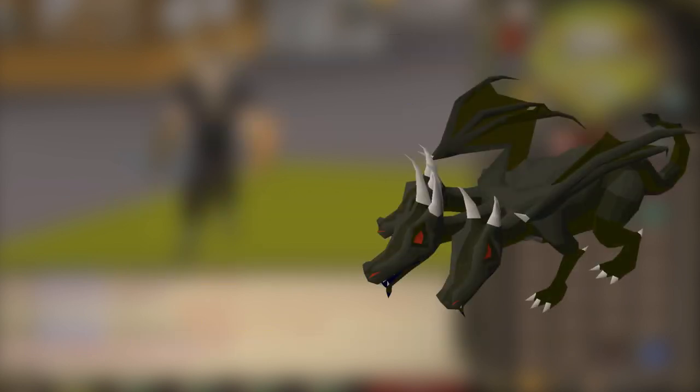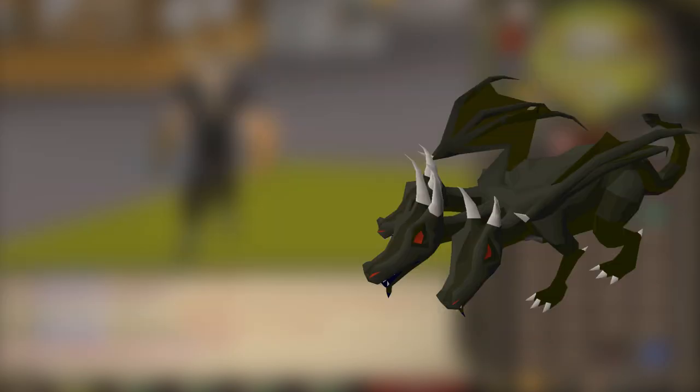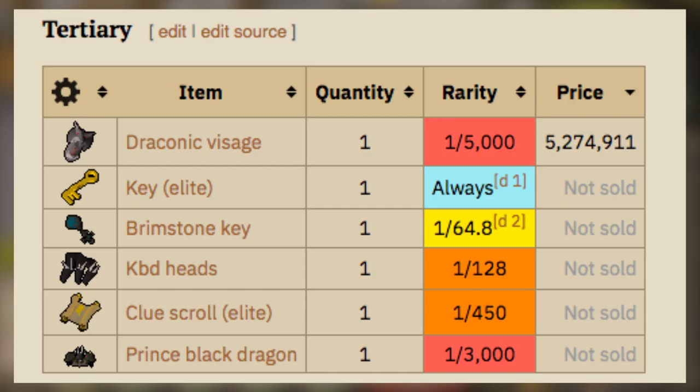So this right here is the KBD. You want to be killing this because it has a pretty good loot table. It was actually the very first boss on Old School RuneScape — it came out nearly 15 years ago. One of the main drops you can get is the Visage, which is one in 5,000. Also you can get the pet, which is one in 3,000.